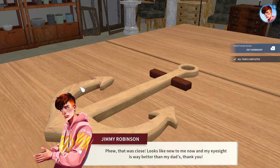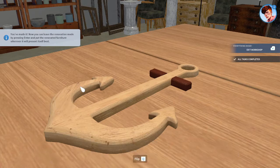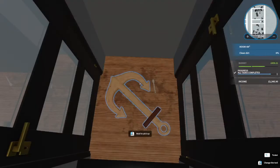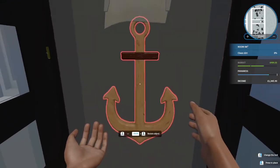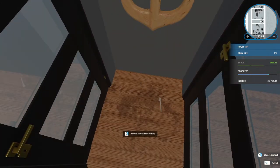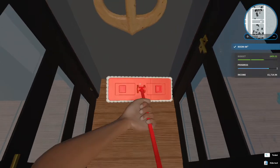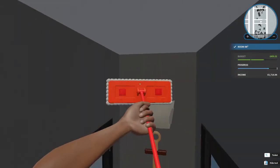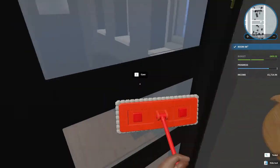'That was close! Looks like new to me — and my eyesight is way better than my dad's. Thank you! You've made it — now you can leave the renovation mode by pressing Enter, and put the renovated furniture wherever it will present itself best.' Since it's down here, I'm going to assume it was on the wall at the end, so just below the light we'll pop it up there. So there we go — we're learning how to do renovations. I didn't even know that was coming. I haven't looked too much into the details of the DLC before it came out, because I wanted it to be fresh.